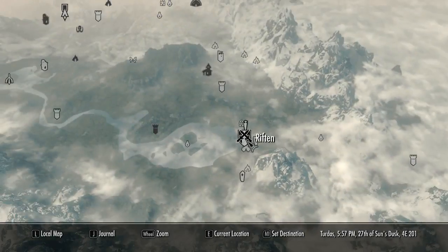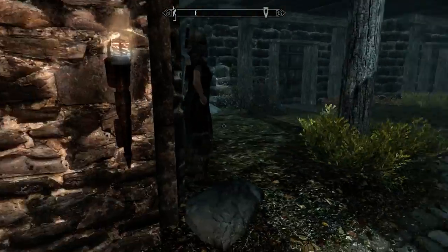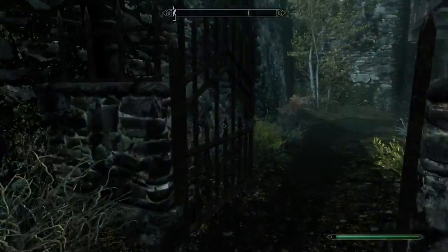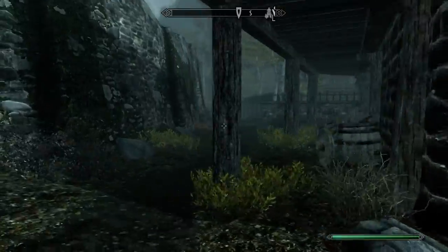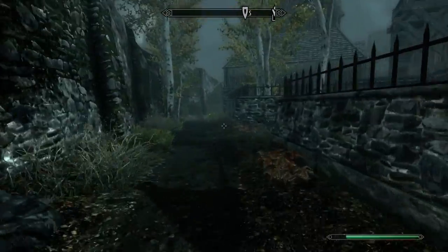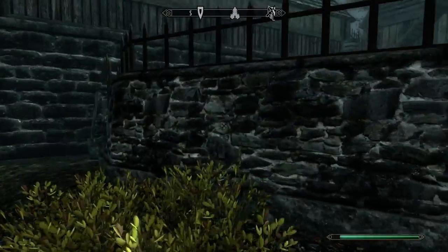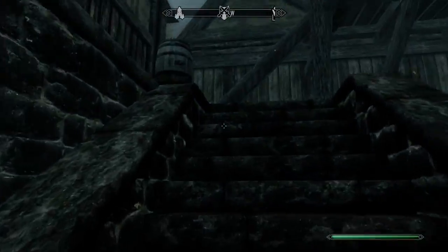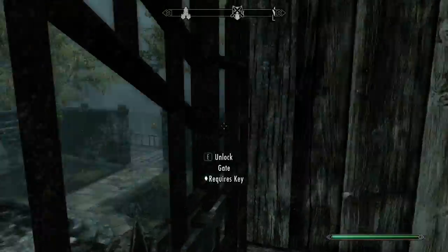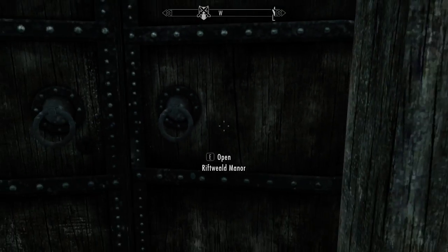So you go to Riften, which you should be able to get to early on in the game. And this is the door you can go in through. Just follow where I'm going. You pass one door and then you go to your second door. This is normally not here — you have to do a glitch to get through, even though I can't remember where it is. And you open the Thieves Guild Manor.